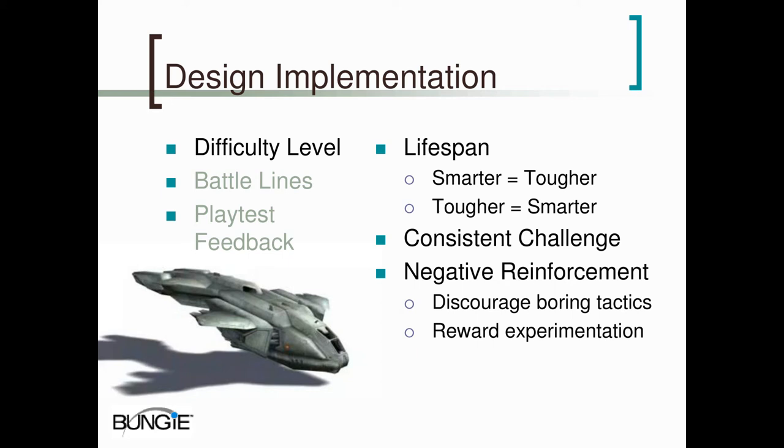Another tactic we discouraged was the melee attack rush. Our AI is not very good at shooting someone if they're at very short range, so to discourage the player from getting that close we gave some of them very powerful melee attacks — the elite tends to beat the hell out of you if you get too close to him. You can go too far and make the game difficult if you don't reward experimentation and only concentrate on negative reinforcement, but play testing can help tune that.